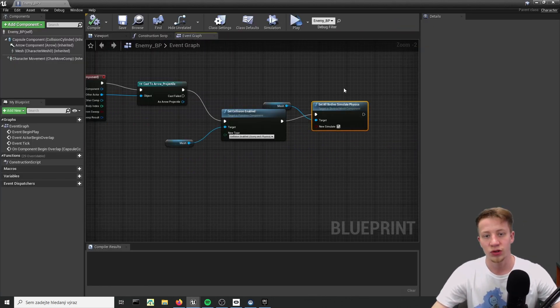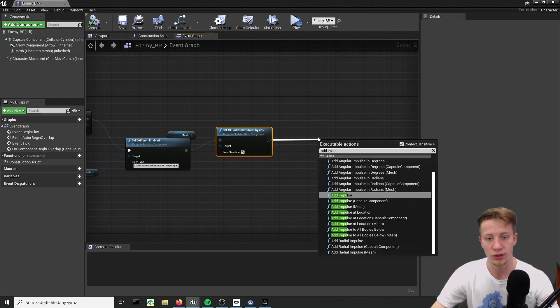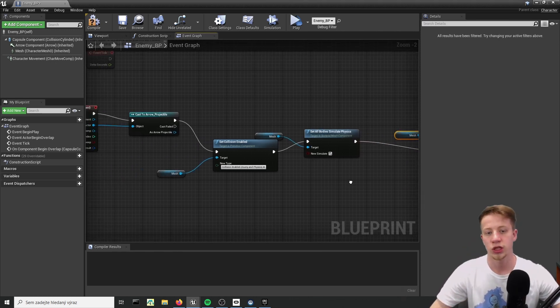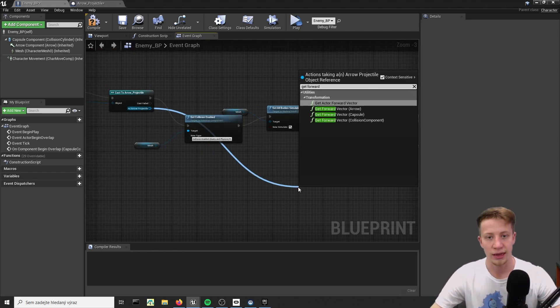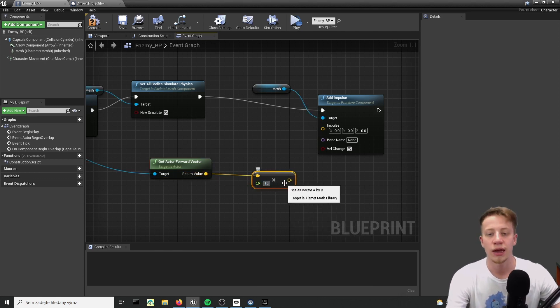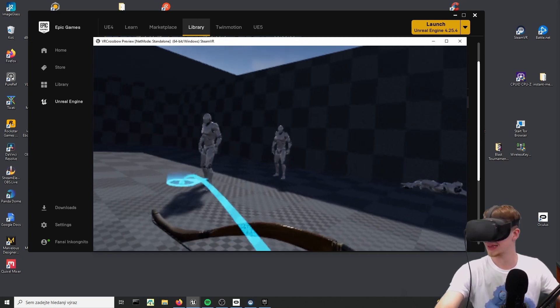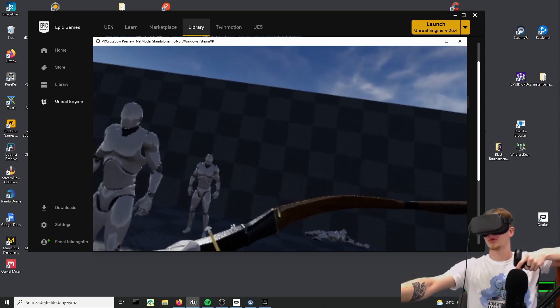So after that overlap, after you set all bodies simulate physics, what you want to do is to add here an impulse. Let's add impulse on our mesh and set up velocity change. Let's take from our arrow projectile the forward vector - get actor forward vector will be fine. And what I will do is multiply it by some number. Let's set it to vector times float and try 100. 100 really didn't do it. So let's try 10,000. Look at that - we are shooting him backwards. That's starting to look pretty cool. You can of course add impulses from everywhere you want.